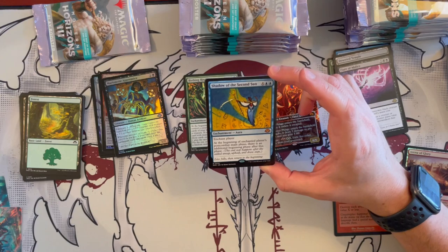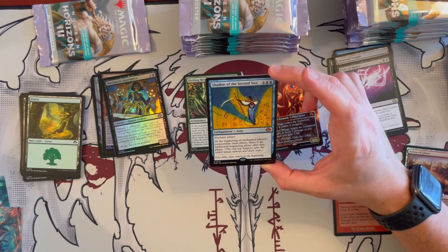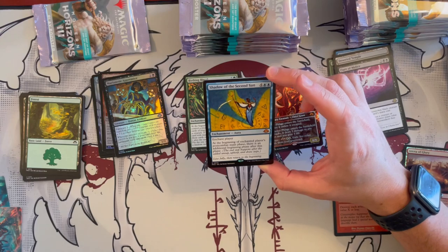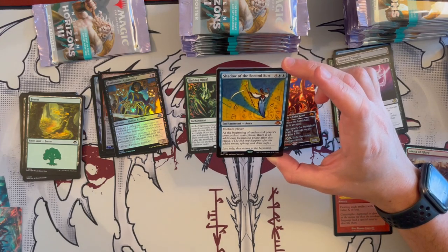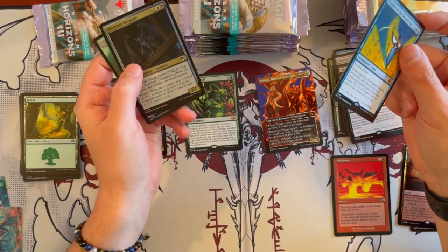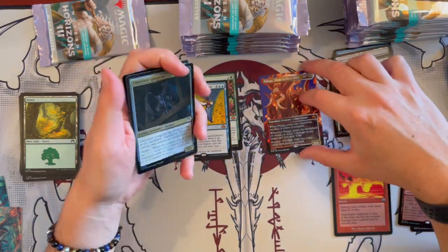Shadow of the Second Sun — it's an enchantment that costs 6 and enchants a player. At the beginning of the enchanted player's post-combat main phase, there's an additional beginning phase after this phase. This is interesting — very nice card, and it's a mythic. So let's put it here — really, really cool.